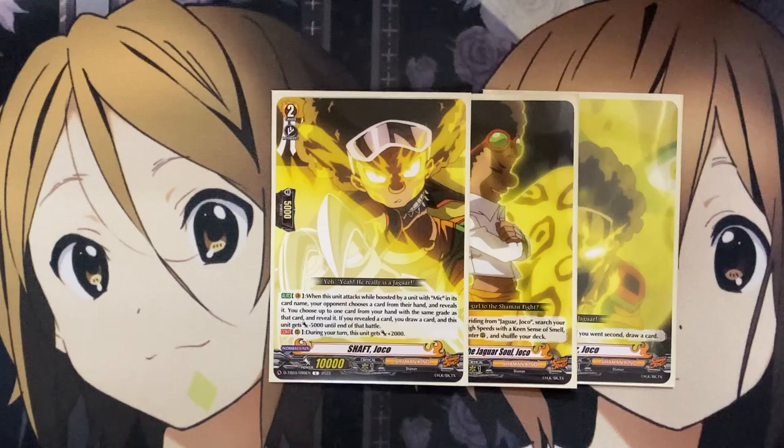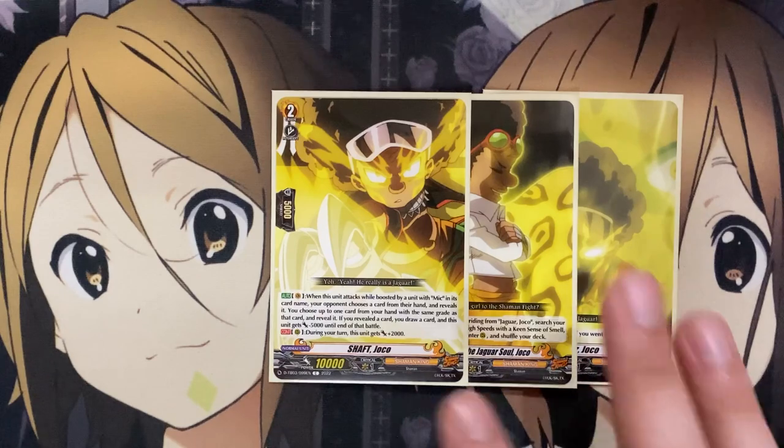And then also for the playstyle of your grade two, which is Shaft Joko. When this unit attacks while boosted by a unit with Mick in its card name, your opponent chooses a card from their hand and reveals it. You choose up to one card from your hand with the same grade as that card and reveal it. If you revealed a card, you draw a card and this unit gets minus 5,000 until end of battle. So it's a real setup for draw power, being able to rely on that power and pressure against your opponent's hand.